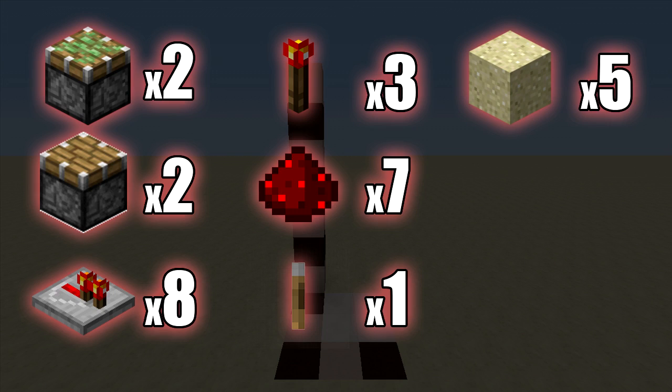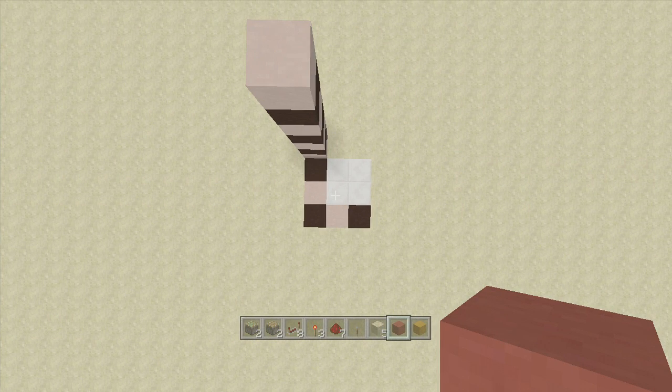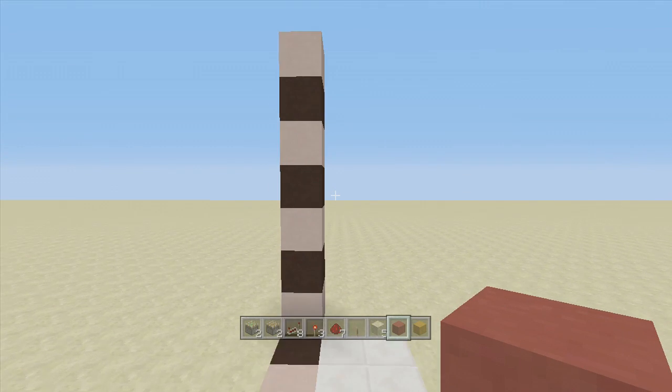Just giving you a heads up — every time you add on an extra line of sand you're going to need two more sticky pistons, one more regular piston, four more pieces of redstone dust, and four more sand blocks. Once you have your three by three area dug down seven blocks, come to the bottom left-hand corner.